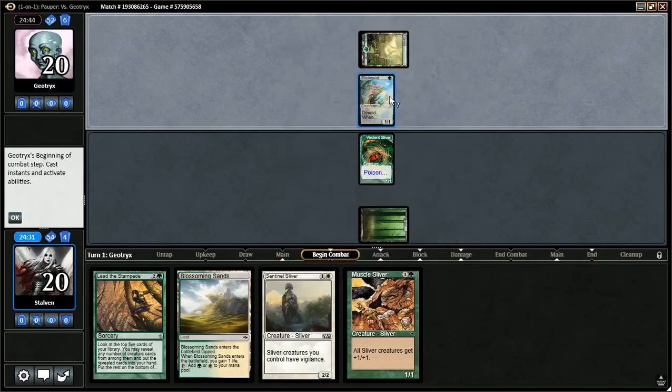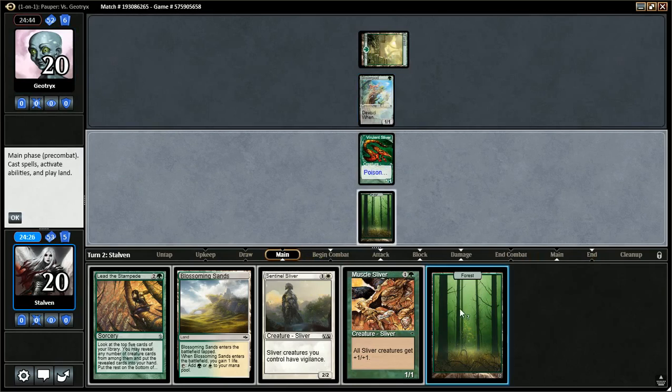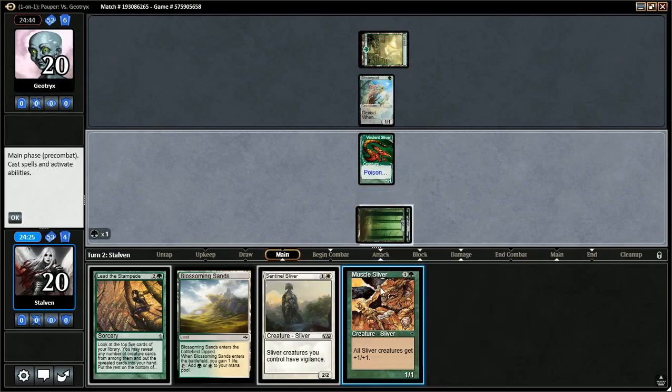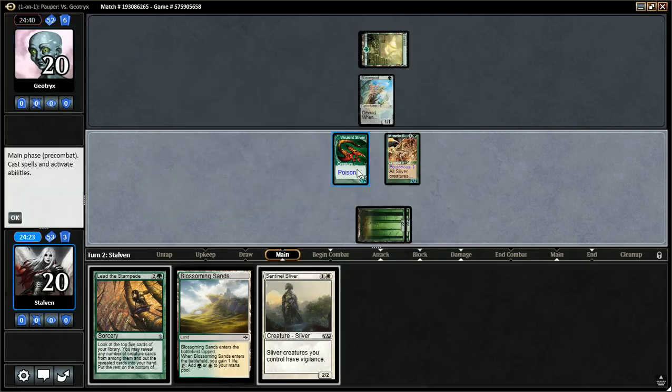I'm going to play as a 1-1. Blisterpod. We get our Forest here — sweet. We'll go ahead with Muscle Sliver, attack in with the Poisonous Sliver.